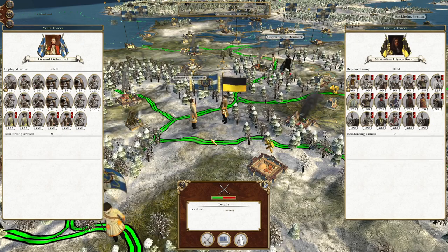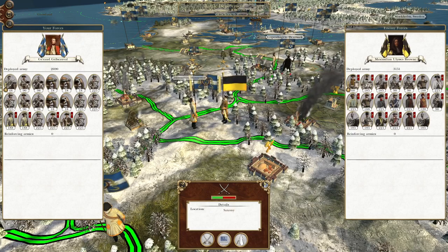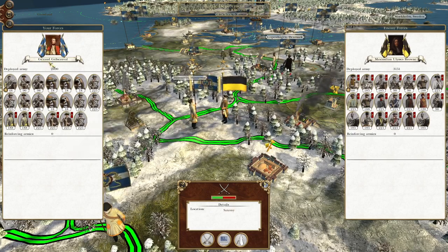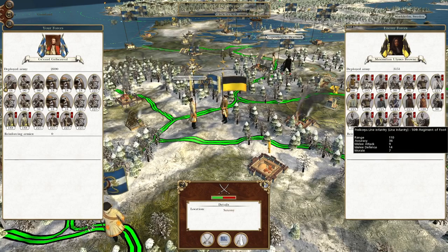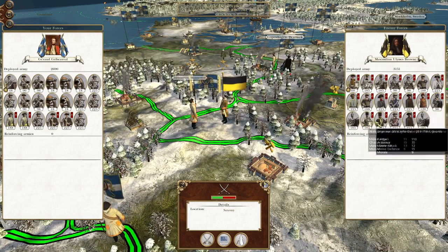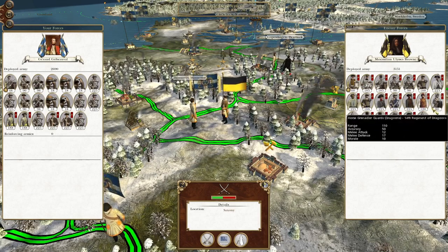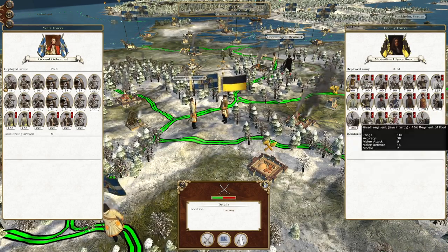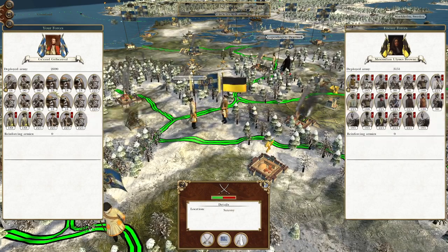What's up guys, this is the Rofman and I am back for the next episode of my Empire Total War let's play as Louisiana. In this episode, an Austrian stack which has been running around behind our lines has decided to attack a brand new force. This army's got a large amount of cavalry — nine units of cavalry — so nearly half our army is mounted, with the rest being pretty elite infantry.